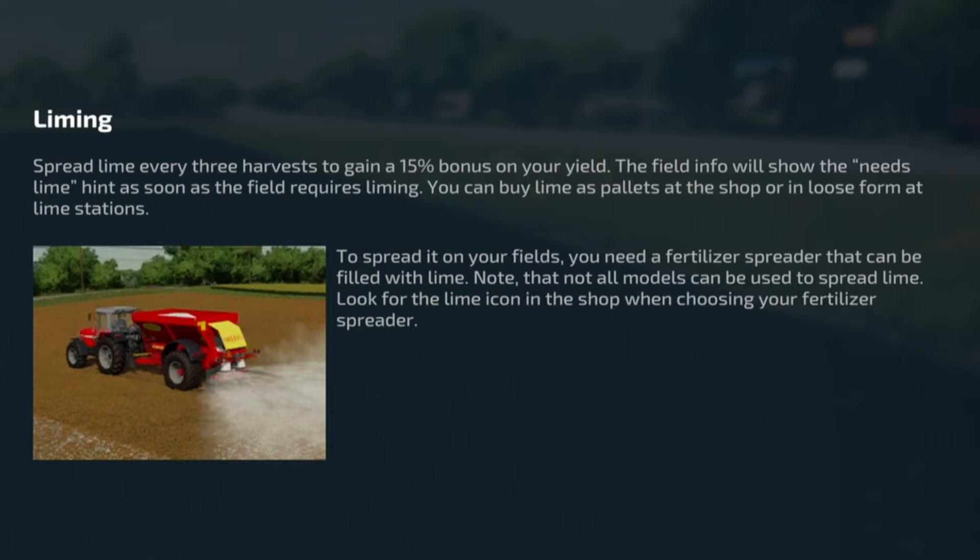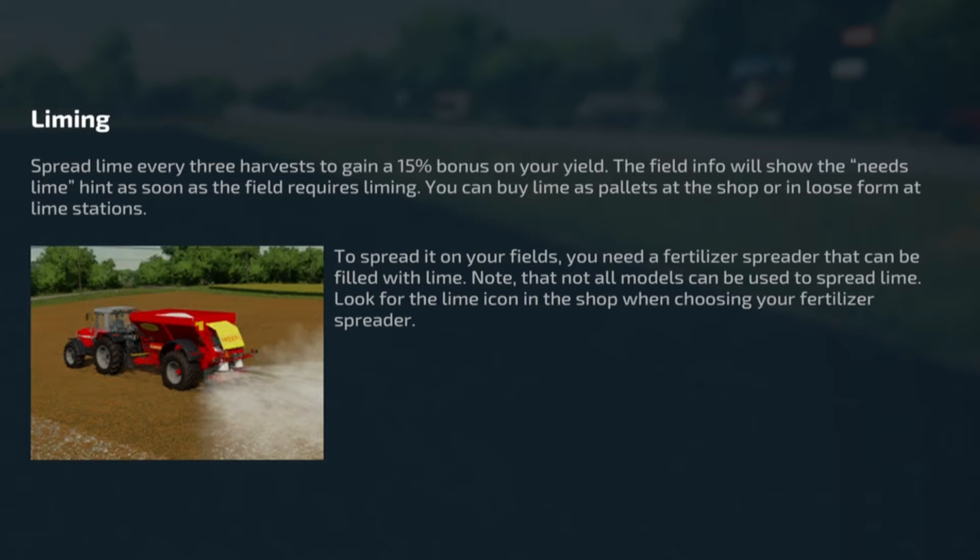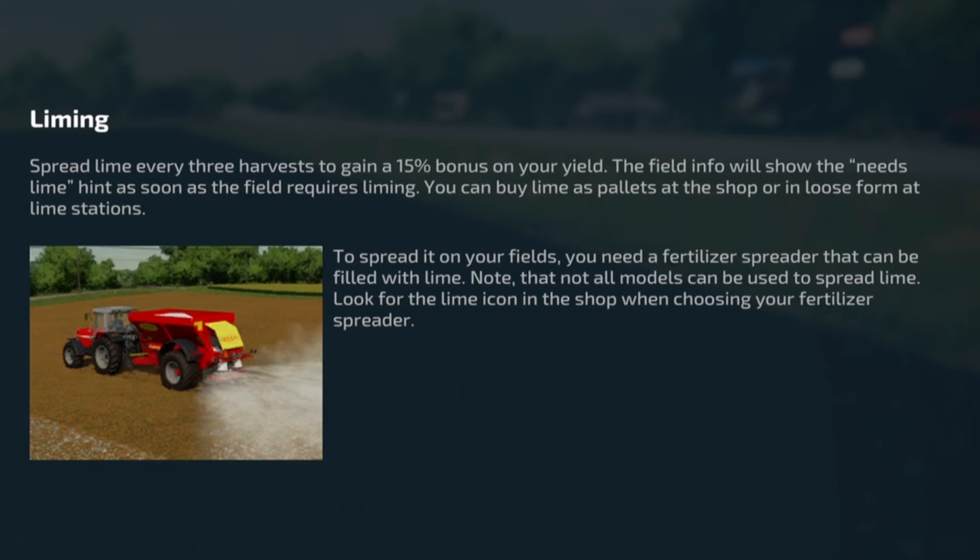You can buy lime from pallets at the shop or in loose form at the lime station. To spread it on the fields you need a fertilizer spreader that can be filled with lime. Note that not all models can be used to spread lime — look for the lime icon in your fertilizer spreader.